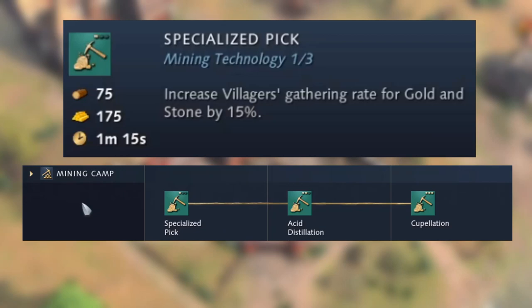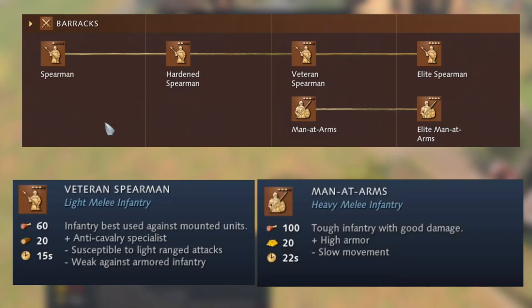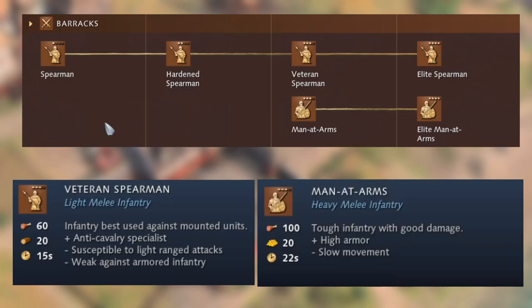The mining camp has technologies available in Feudal Age, Castle Age, and Imperial Age, all of which increase the villager gathering rate for gold and stone by 15%.